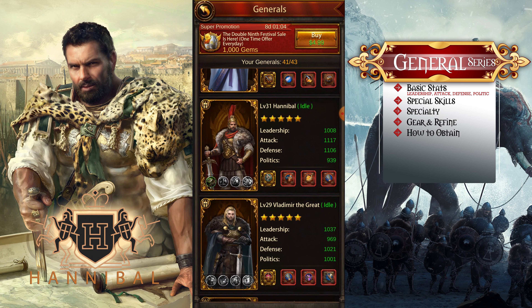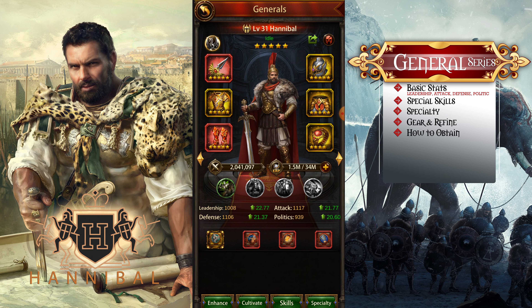That's it for today's highlight — this is a short video, nothing much to say about Hannibal. He is a great general. He's not impressive in the beginning, but if you build him up when you're at a higher level — say K35 — max him out, put Arc gear on him, max out his ruins, and put proper skill books at level 4, he is unstoppable and will do a lot of damage.